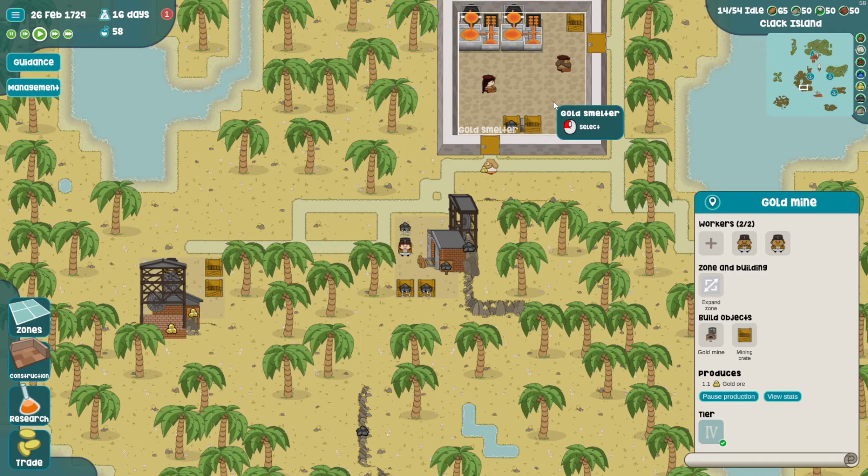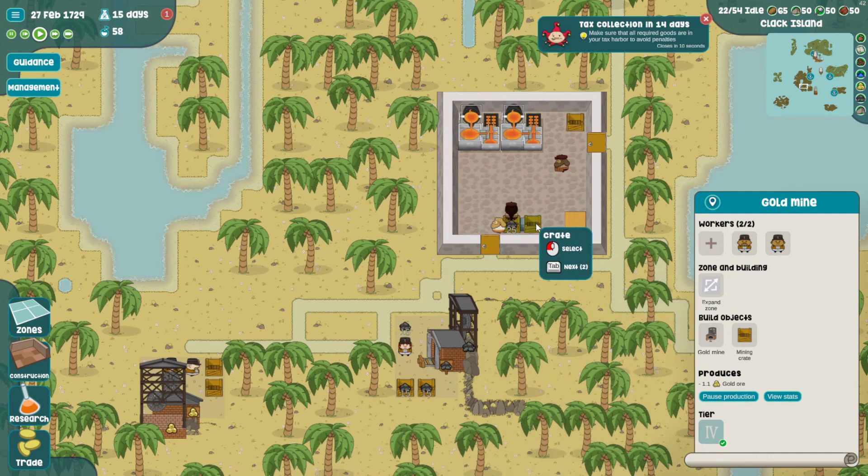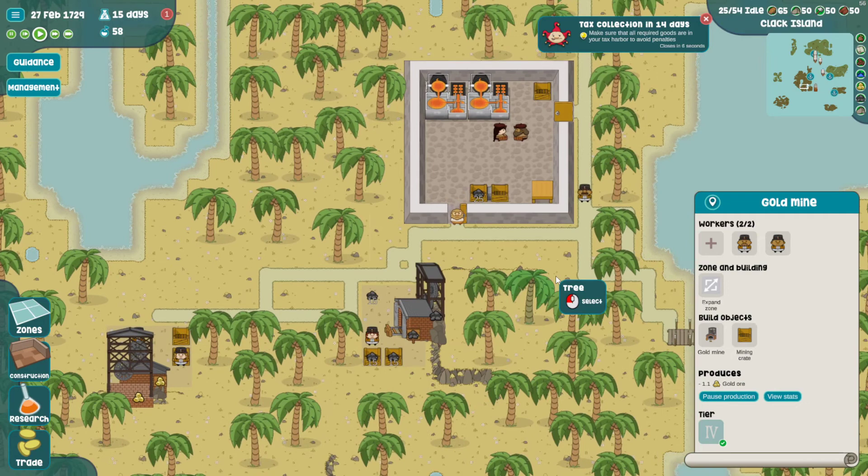Having two of them, it's not going to be much gold and most of it's probably going to be delivered to the smelter nearby. Which means we won't get enough gold for exquisite clothes and I can't really control that - I can't control who gets the gold other than this one being close.